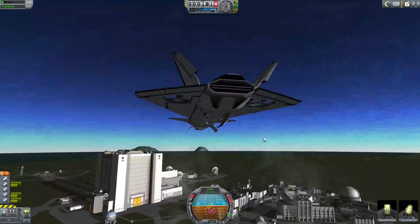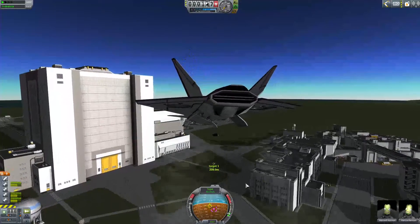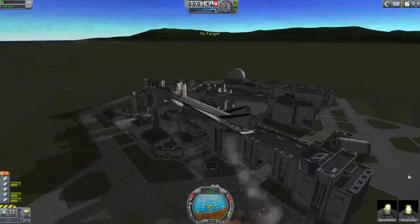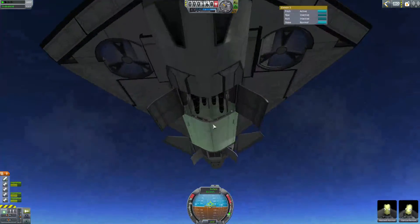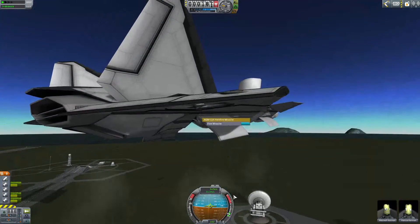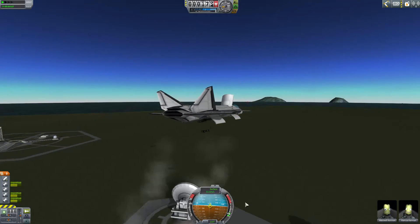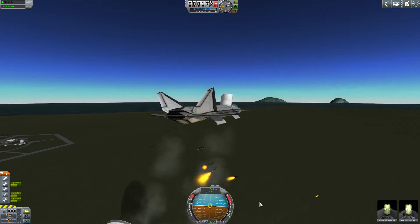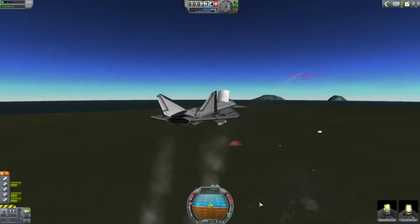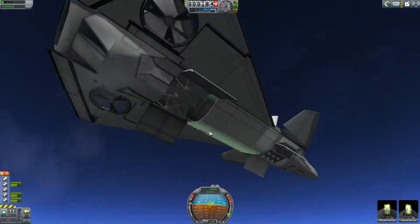Press four again, pick the new target, and fire, fire, fire. Gotcha! We have a lot of Hellfires for a lot of ground targets. If you fire them with no targets, most of them will go straight, but some of them will go everywhere.